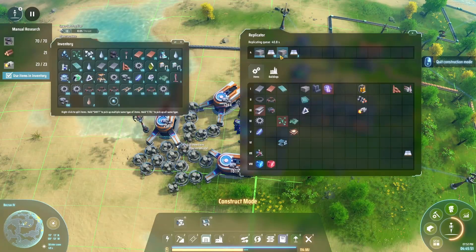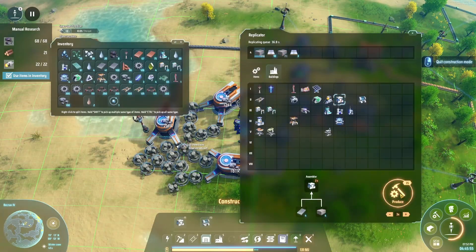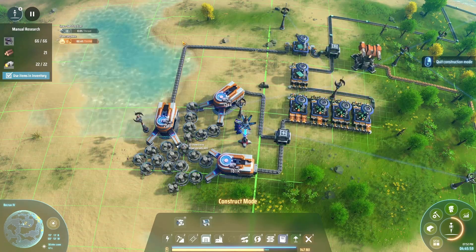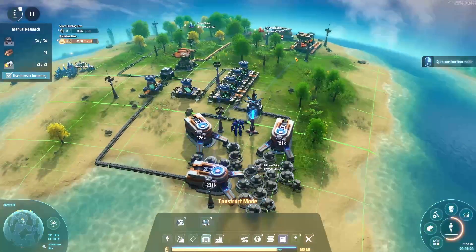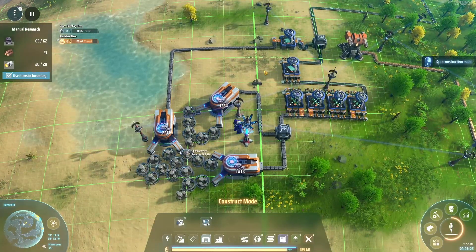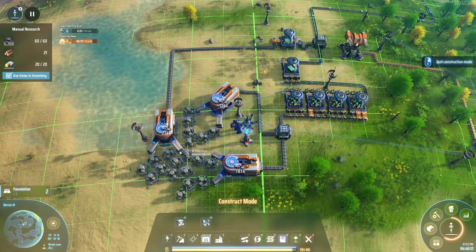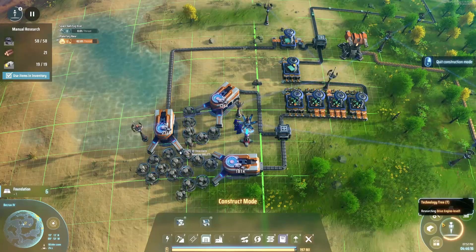Let's pop a storage block on top here. We've got dark threat coming through soon — truth be told I'm not too worried about it, but if they go after the oil that might be a problem because we haven't got any guns or bullets over there. We might have to go stand over there for a little bit when they launch, but I think other than that we are okay.